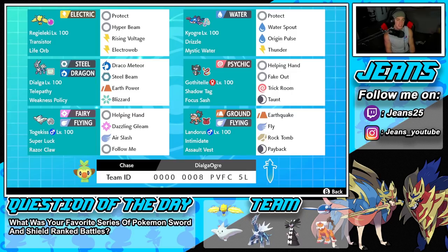Middle right is Gothitelle, here purely for a support build. It's got Shadow Tag, Focus Sash as the item, and moves Helping Hand, Fake Out, Trick Room, and Taunt — just there to support and help out our ally Pokemon.